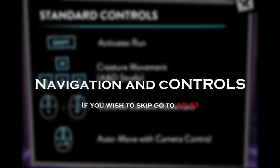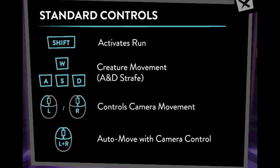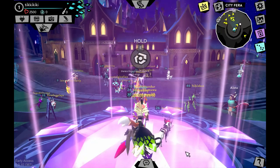Now for navigation and controls: Shift makes you run, and if you double-click Shift it will keep you running without having to hold it. W, A, S, D moves you forward, backward, left, or right. To control the camera you use your left and right mouse clicks, and to zoom in and out you use the scroll wheel on your mouse.